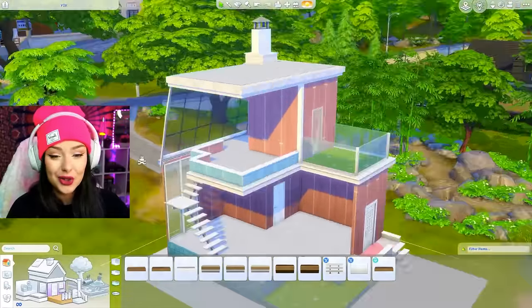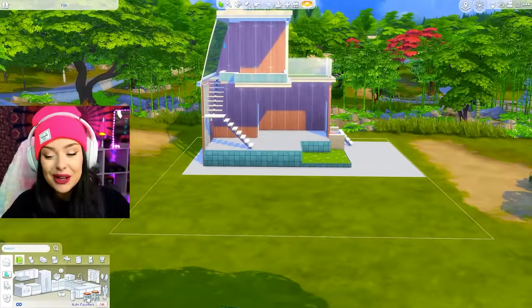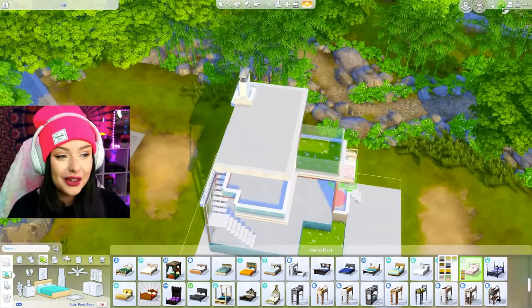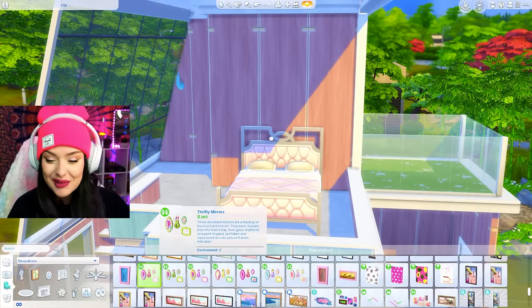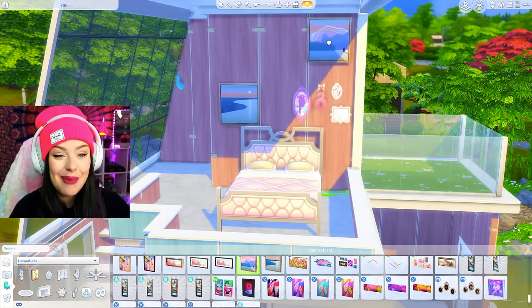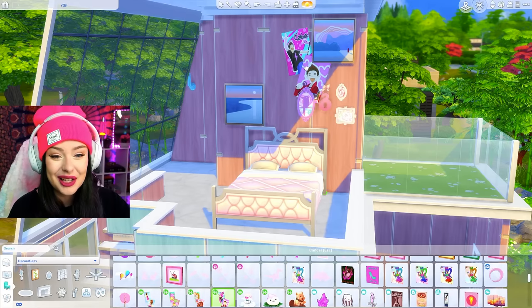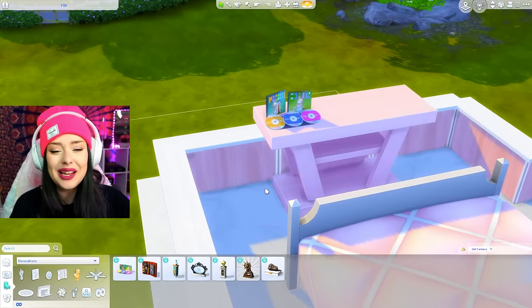Let's go in and start to furnish this thing in a Y2K aesthetic. I think I want to start over here with the bedroom. Y2K bedrooms are so freaking nostalgic for me — it reminds me of the childhood bedroom that I always dreamed of but never got. I remember back then all my friends had these really cool posters on the wall. A big thing was taking magazine cutouts and just putting them on your wall with tape. So if I can find something like that to go on here — like these, this is perfect. I want to put a boom box with CDs, so I need this.